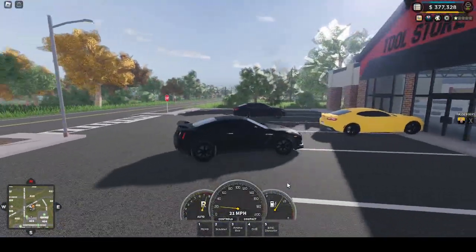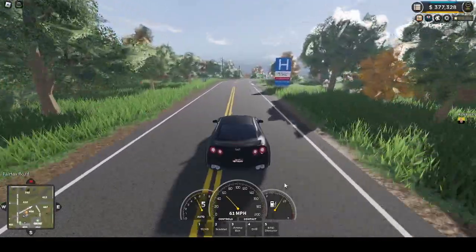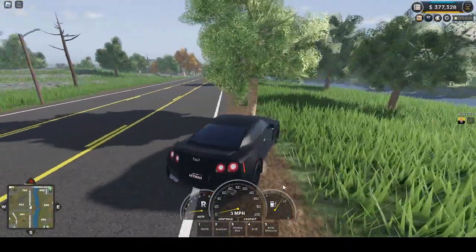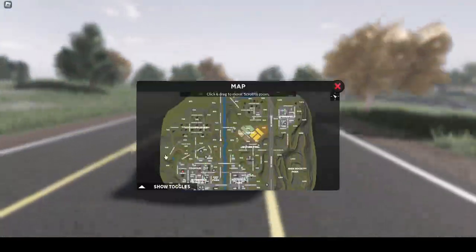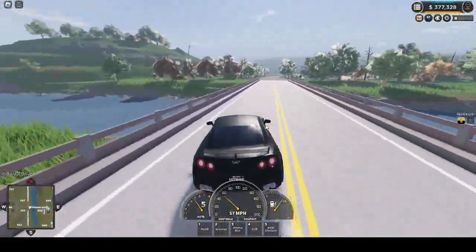Let's go rob an ATM because they're usually easy to rob. I'm gonna try hard mode because it goes faster, so hopefully we can get it. Let's head to farms because usually no cops go to the farm ATM. Because of the new highway thing, cops can literally just go from their spawn to farms almost instantly. Anyway, let's pull up here.